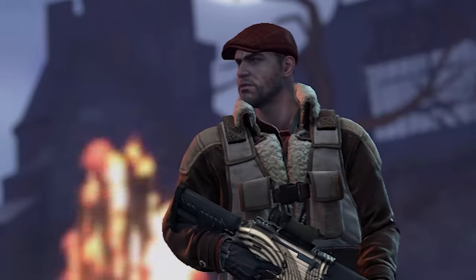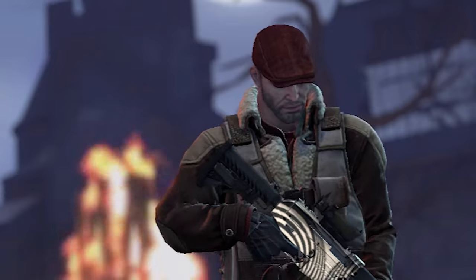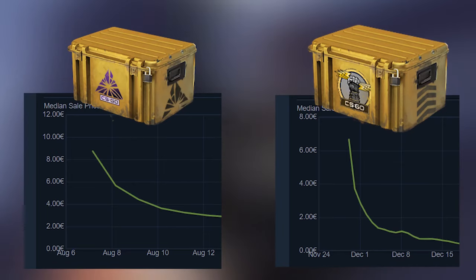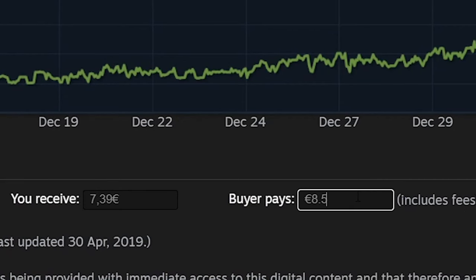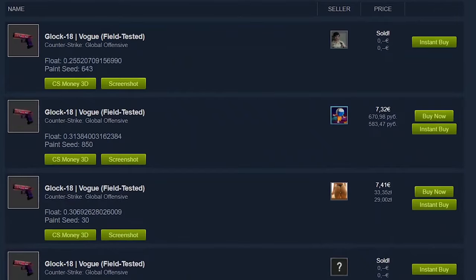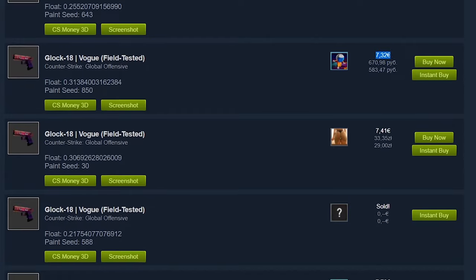However, if you want to get some free skins using this method, I highly suggest you play during the time when a new case is dropped in the game. The price of the new case will be very high during the first few hours after release and will stay pretty high during the first few days or even a week. So if you get that new case drop early, you can sell it on the Steam Community Market and buy some skins. And that was the first method.